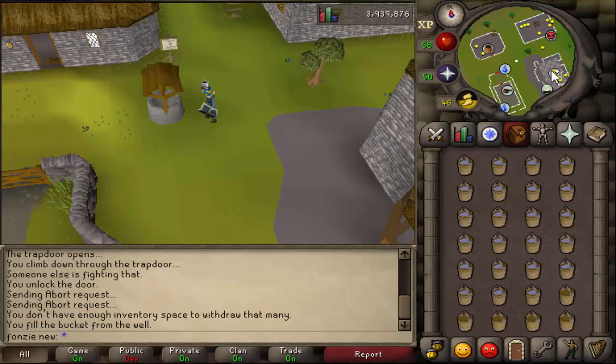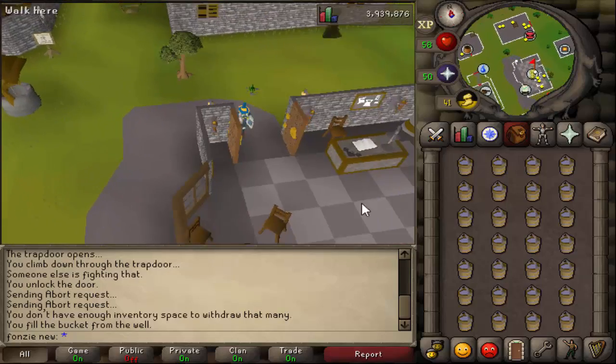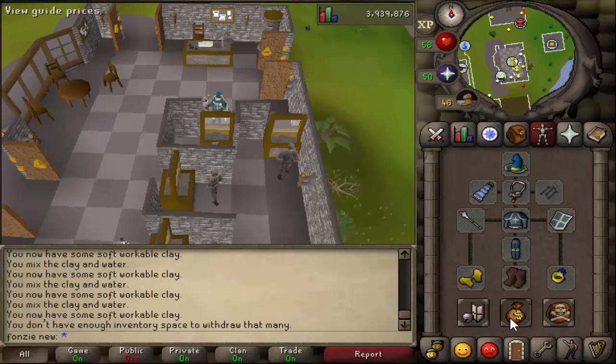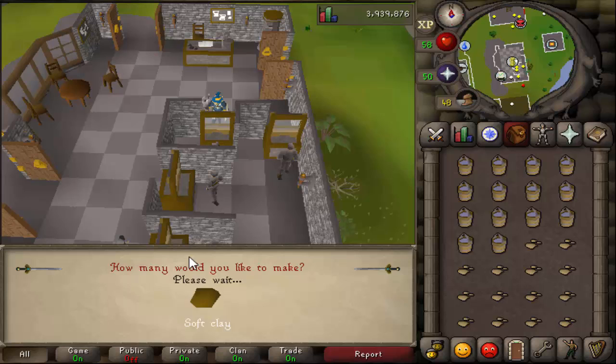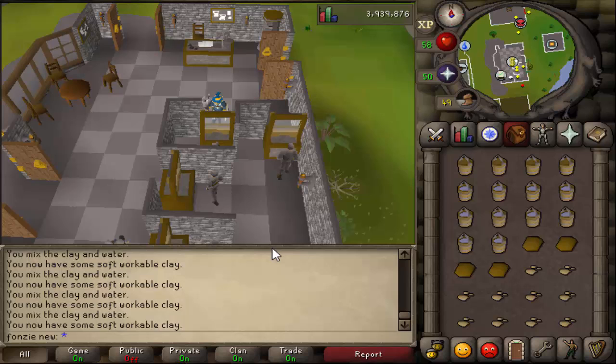Since it's really fast, just fill them up yourself. As you can see I already have a full inventory - this clip was not sped up. Just go back to the bank and repeat the process until you're happy. Once you have all the buckets you want, take out 14 pieces of clay and 14 buckets of water, use a bucket of water on the clay, then select the all option.